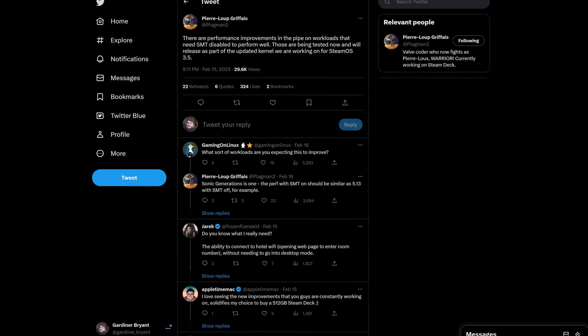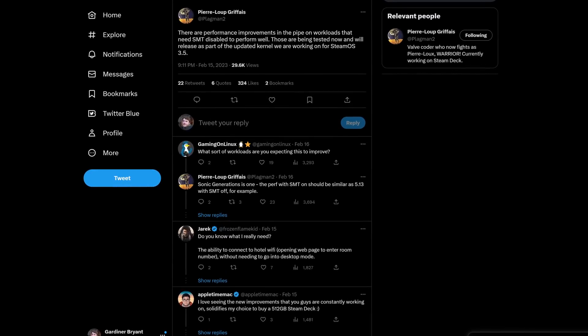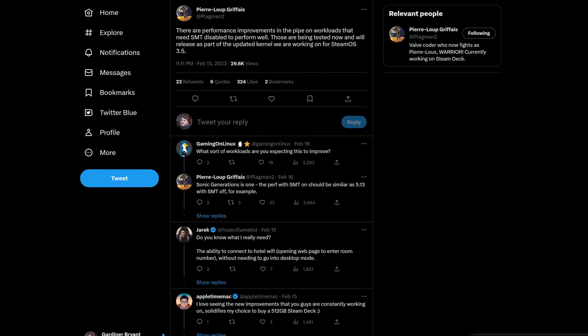One such benefit of disabling SMT has been to boost performance on emulators, such as the Wii U's emulator Cemu and the Switch's emulator Yuzu. As of the time of writing, you still need to have the Decky Loader plugin with Power Tools to be able to disable SMT, but Valve will eventually incorporate this feature directly into the power options menu. The Mesa 23.1 driver update is set to be released in early May; however, Steam Deck players will probably be waiting for SteamOS 3.5 to receive it.